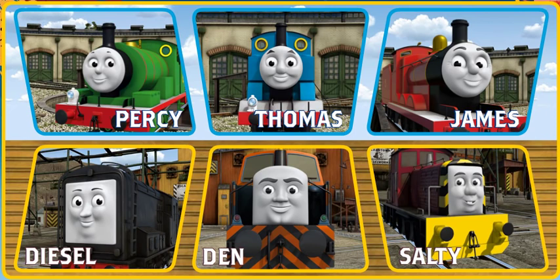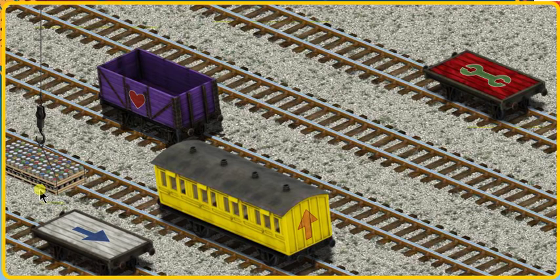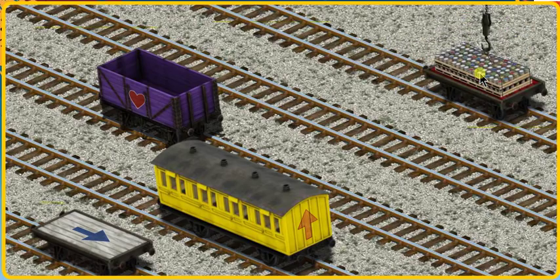It's a busy day at Brendam Docks. Thomas and his friends have many deliveries to make. Choose who will make the next delivery. Diesel must deliver the cans of paint to Tidmouth Sheds. Show Cranky where the cans of paint are. You've found them! Let's lift and load. Now the cargo must be loaded. Help Cranky find the red flatbed with the picture of a green wrench.